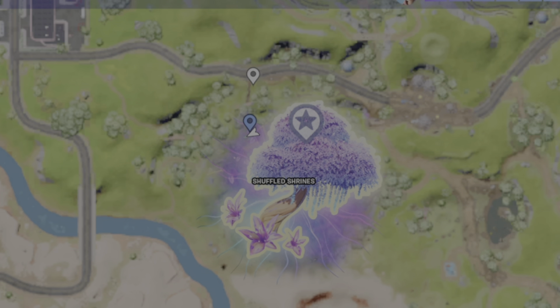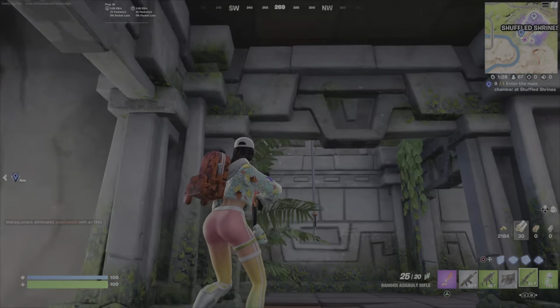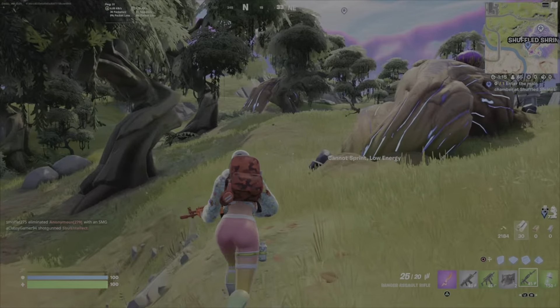Go around, write them down at all four ruins and that's going to be the code you need to open up the main door. So that was the first one, heading over here now to ruin two.